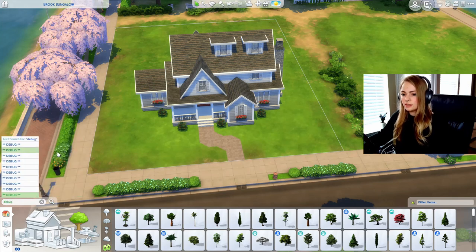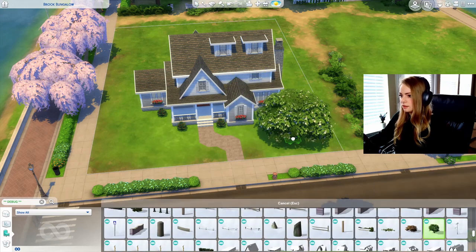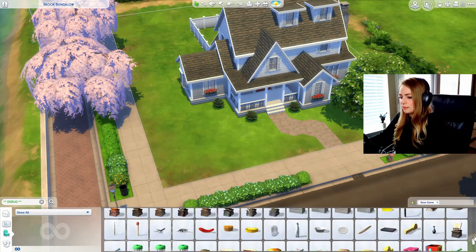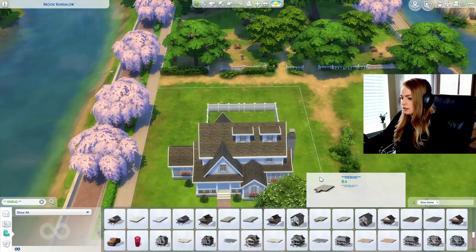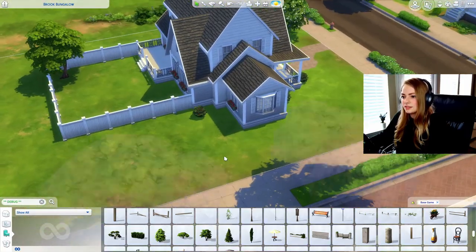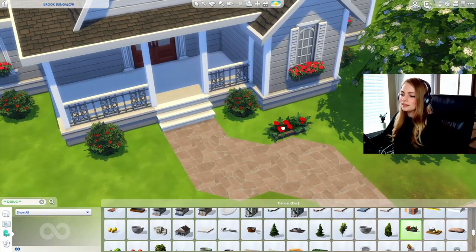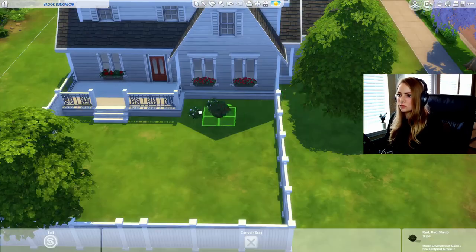I'll go into debug and get some landscaping. I'd really like to use this tree from Get Together — it's my favorite tree. I'll put it at the front of the house and use different trees out back. I'm trying not to use too many packs for the outside just in case you want to download this and finish it yourself. I'll grab some trees from the regular game too since all the debug trees are kind of huge. I'll do a variety of flower boxes since these are very similar but slightly different — I think that'll look cool.